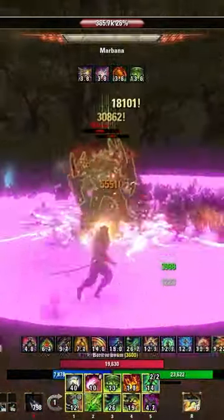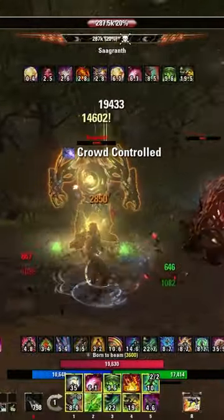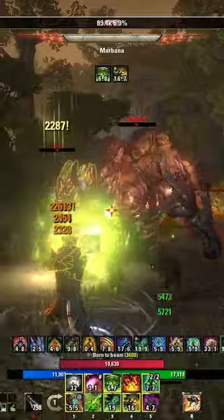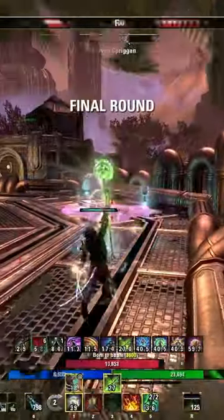The ability channels for 4.5 seconds in a 22-meter radius and you have to aim it. The unique thing about this ability and some of the Arcanist's skills is that the cost is determined by your max resource — so whatever attribute is your highest, that's what the cost will be determined by.